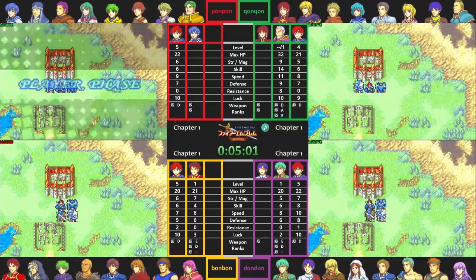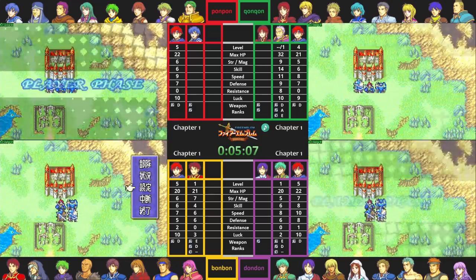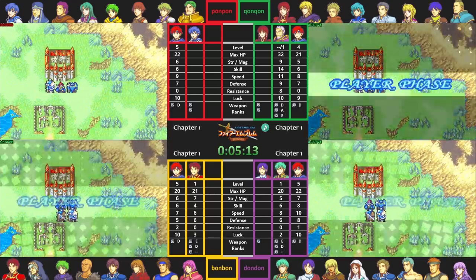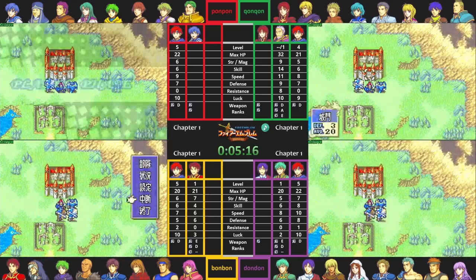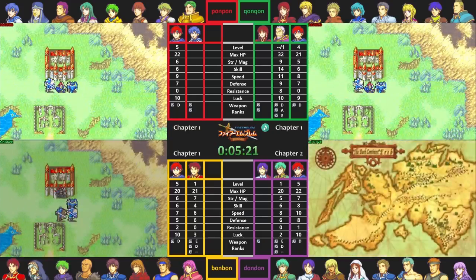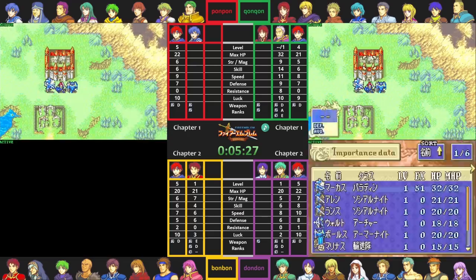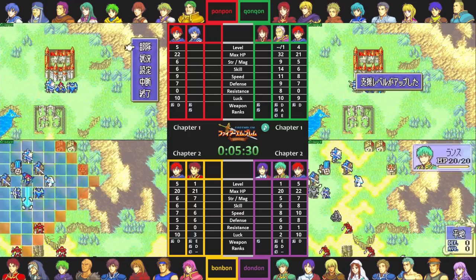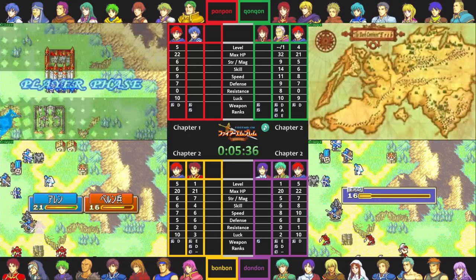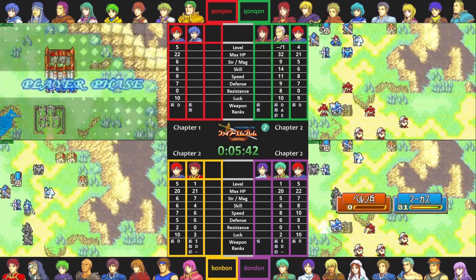In FE6 in particular, you can only gain 120 total support points between all unit pairs per chapter. It takes 60 support points for a pair to reach C rank, another 60 to reach B rank, and 80 more points for A rank, the highest support rank in this game. To optimize support grinding, we have to gain close to 120 support points per chapter while making sure no undesirable unit pairs take away those points. For example, if Marcus rescued Wolt to burden himself, he'd gain support points with Wolt, taking away from other pairs. But Bors is a unit no one else can support with, making him critically important - despite not needing to be drafted.